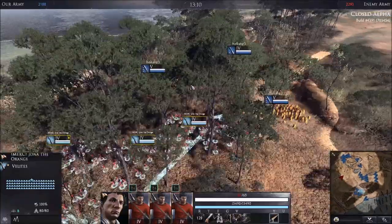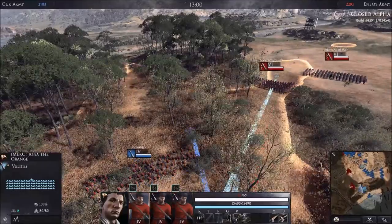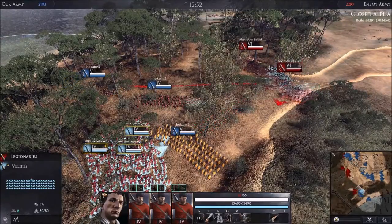Their strengths are: they have ranged attacks which enables them to do damage in moderate safety. They come in either light or medium infantry so you can move fast across the battlefield. They also hit like a truck and have slightly more survivability compared to other ranged units.